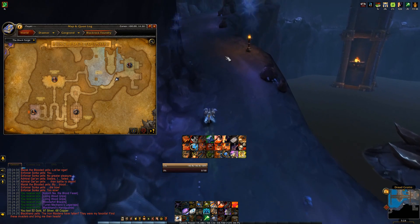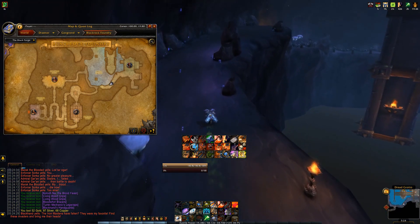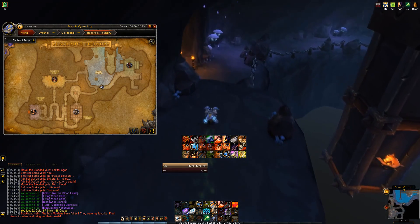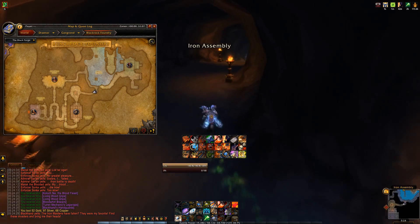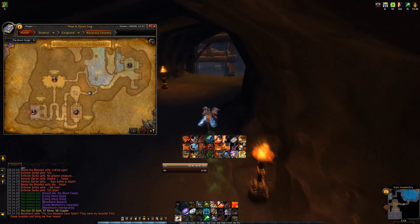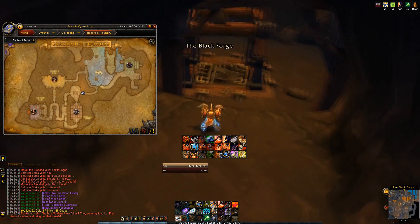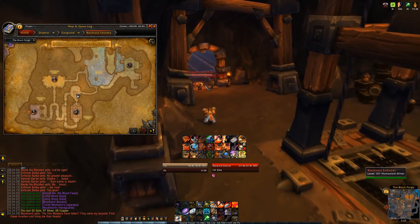Once you do that, go down this path and you're going to notice a stacking speed buff — I think it's 30% per stack — that refreshes every few seconds. Make your way towards the elevator. Note that if you go towards the boss on the top left of the map that way will be locked off, so don't even bother going over there.